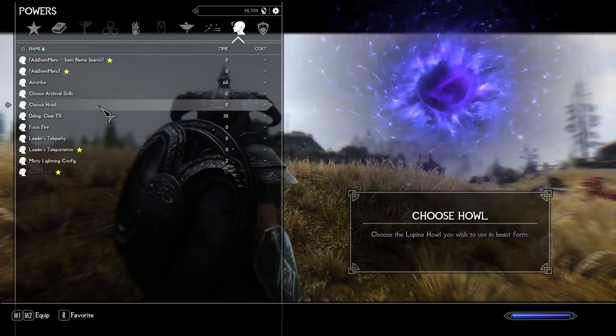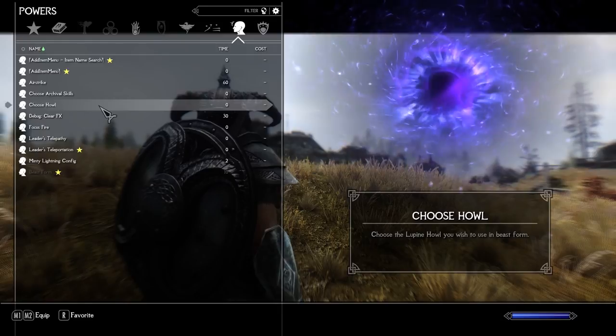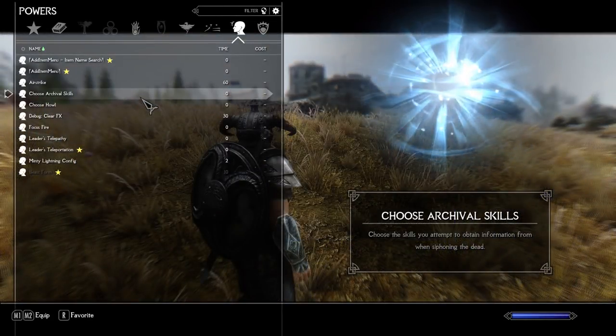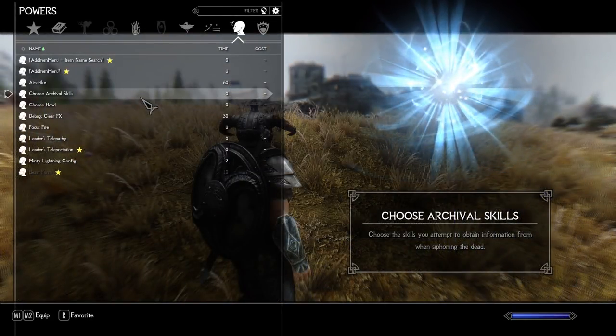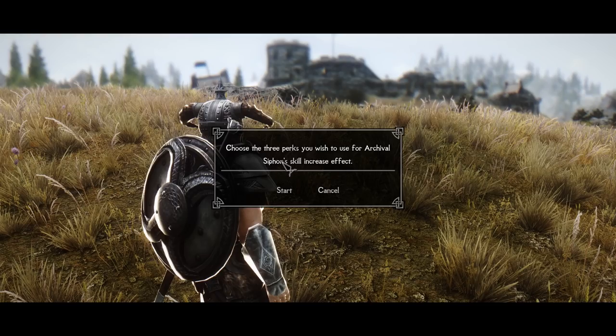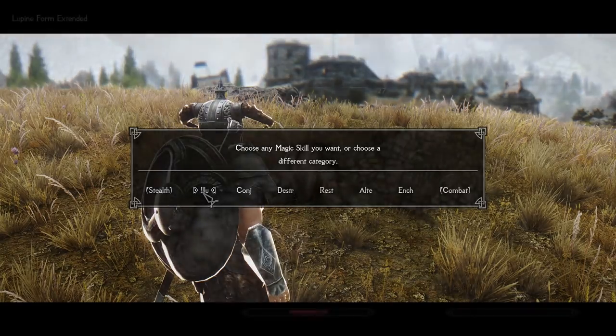As this mod improves and adds new howls, you receive a new power that you can use anytime to easily switch between any howls you know, adapting better to the next battle. One of the Lupine Tree perks gives you a chance to increase your human form skills when feeding. The Choose Archival Skills power allows you to choose which skills exactly you want to increase when this event is triggered on feeding.